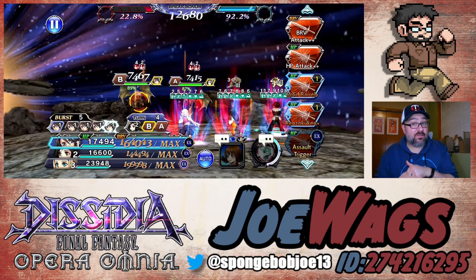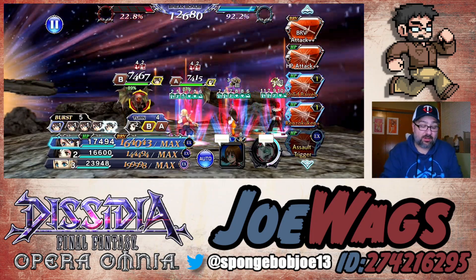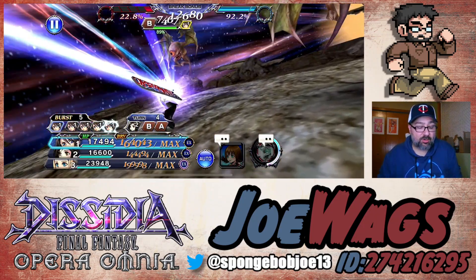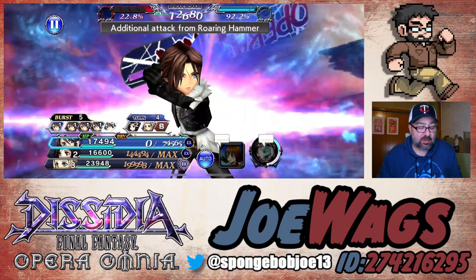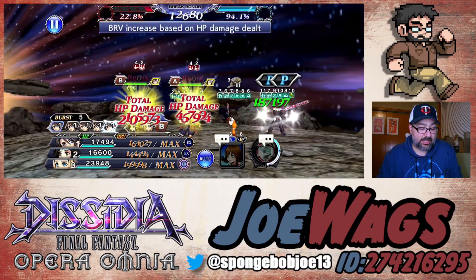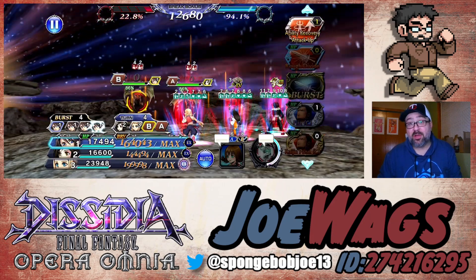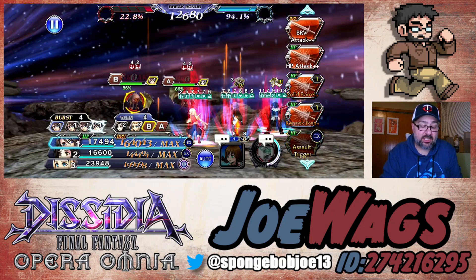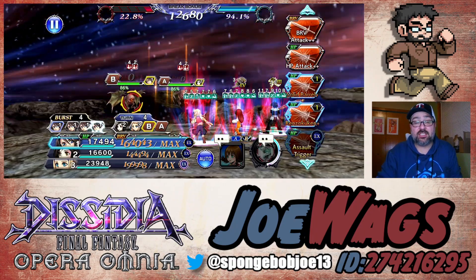The EX did about 1.6 million with 1 million splash - basically 2.6 million total. Very good damage. Let's pop the LD again - this is without Penelo's BT aura but we do have Garnet's. With Garnet's BT aura up we shot over 2 million on the LD with splash - very very good damage. Now let's do Renzo Kuken since we haven't done that yet.